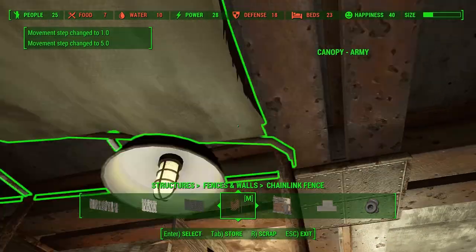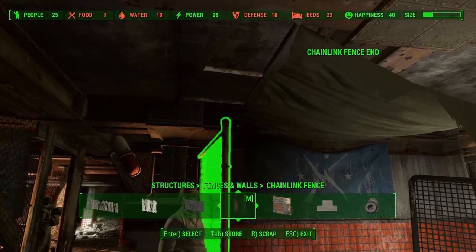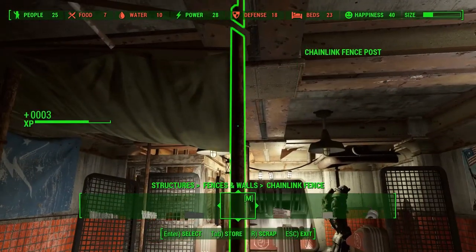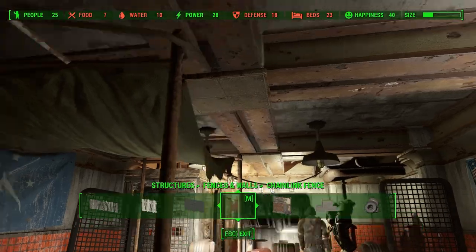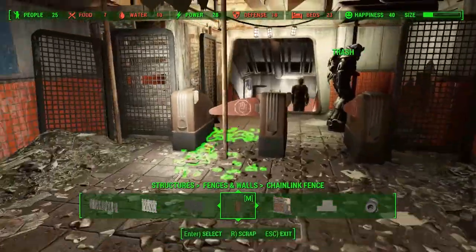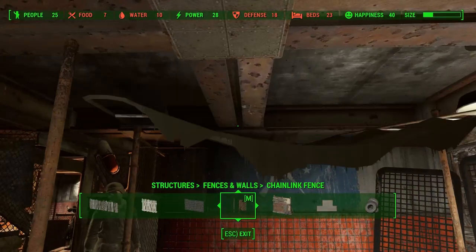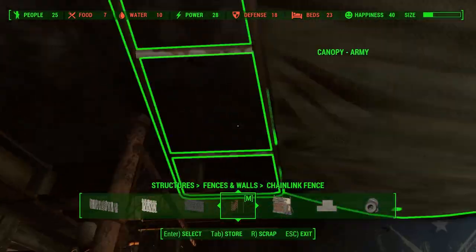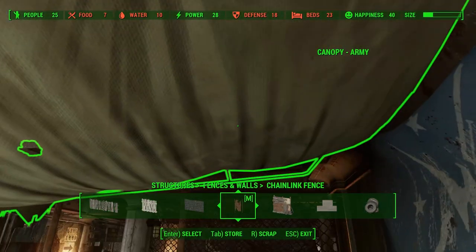Anyways, I've been rambling for long enough now, so let's get on with the video. This Minutemen Recruitment Center might look familiar to some of you, because I actually based this design on the Responders recruitment stand from Fallout 76. I really liked how it looked there — it was small but still functional. Right now I'm placing some balls to support the hanging piece of cloth.